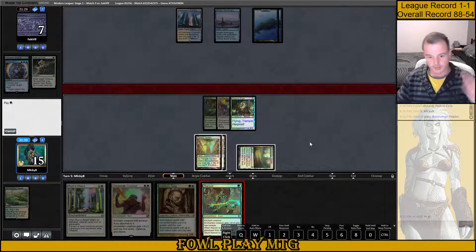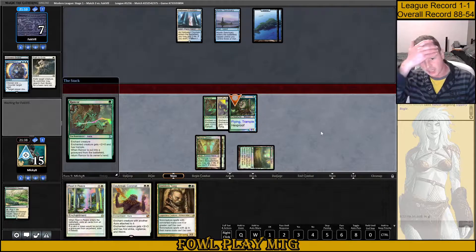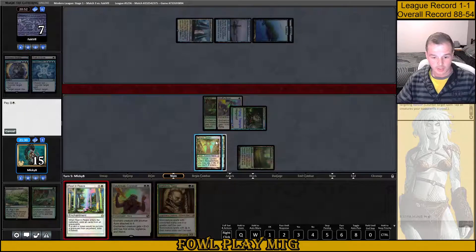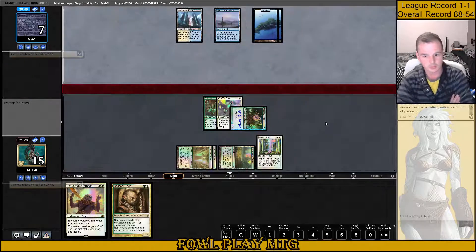I think we look to play Rancor here, attack and put them to one, and then we can play our Rest in Peace post-combat. If these were one-mana cards in my hand I probably would have just emptied my hand by now and our opponent would probably be closer to dead. But I don't want to spend two mana to get countered for two mana. Looks like they wanted to counter it. So here we can cast Rest in Peace, exile this Cryptic Command, and Mystic Sanctuary shenanigans will be offline now. That resolves — cool, good.